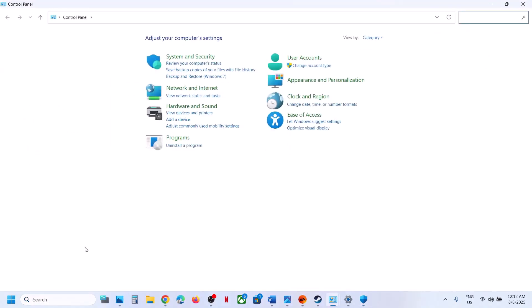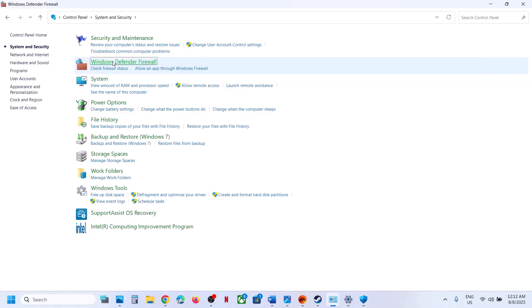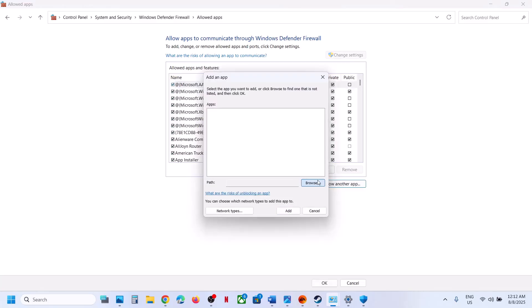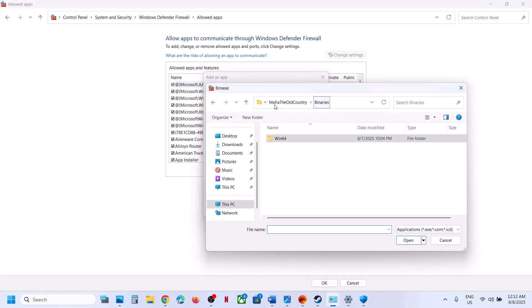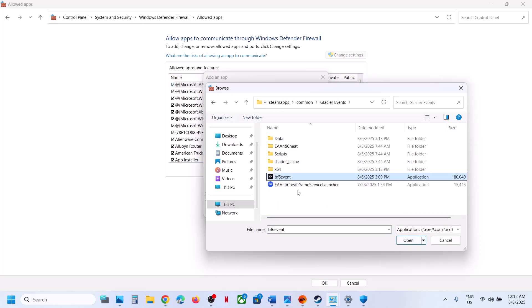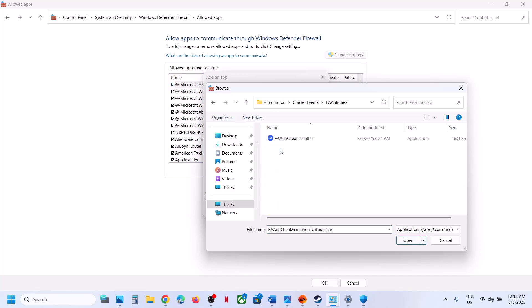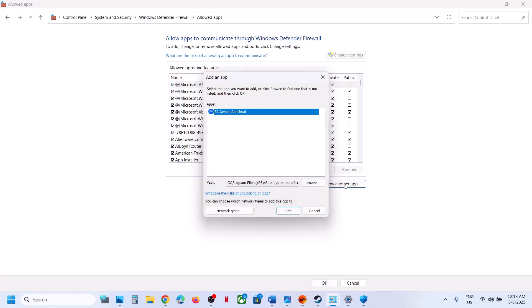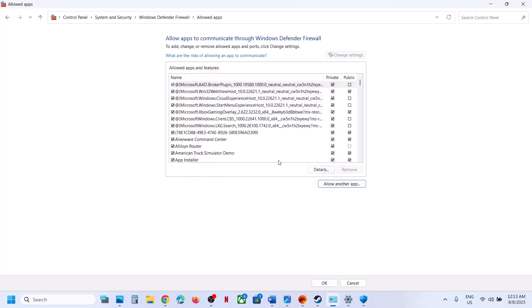Also do the same in Windows Defender Firewall: type 'control panel' in the Windows search box, go to System and Security > Windows Defender Firewall > Allow an app or feature through Windows Defender Firewall, click 'Change settings', then 'Allow another app' and browse to the game installation folder. Add all three EXE files. Then launch the game.